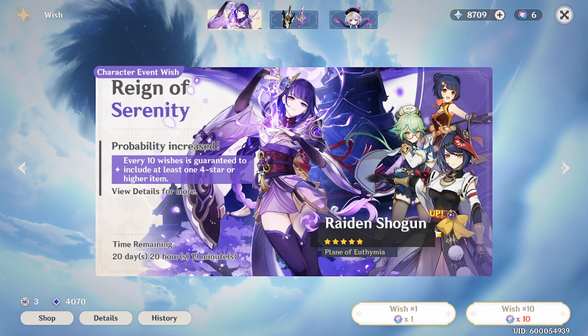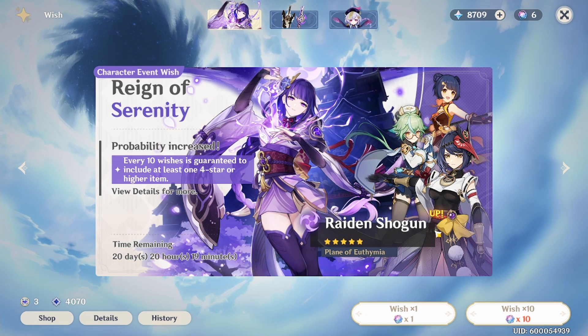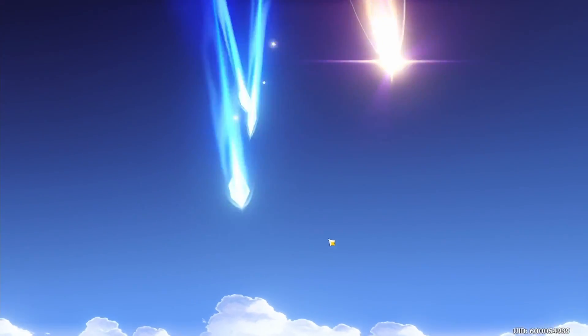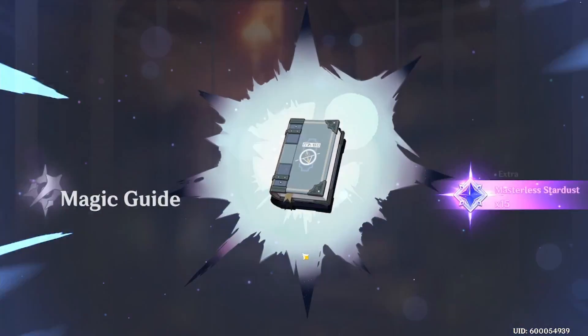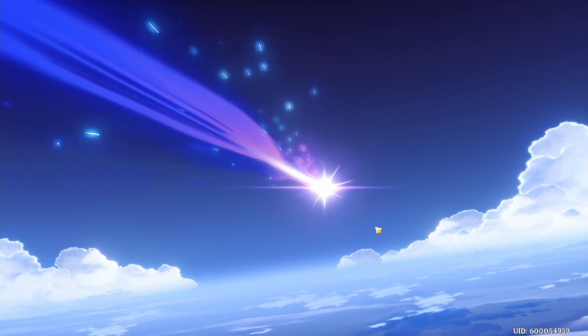I didn't get any constellations for Sayu — I only got one Sayu and many many Xianyangs, which was an absolute curse. I really hope I break the 50/50 — it would be very nice. I'll top up if I don't get everything. That's 10 pulls done... this is 20.